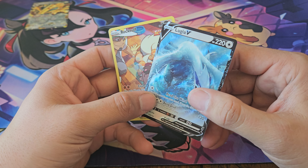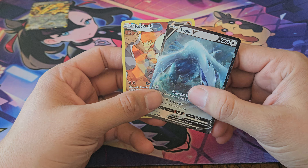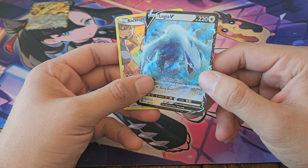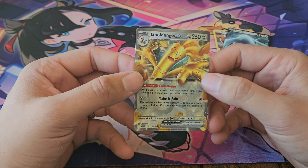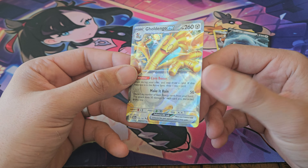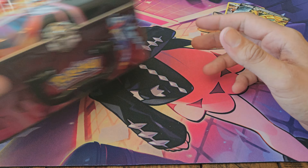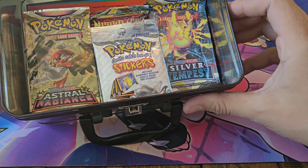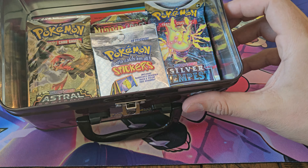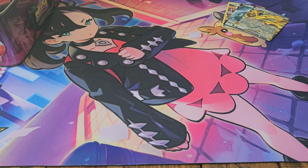Well, that's it for today. Got this from those five Silver Tempest packs — Rockruff here and Lugia. And then from the Adventure Chest, we got the Goldango EX. We also threw in a Silver Tempest pack for the thousand subscriber giveaway. But as always everyone, thank you for watching.